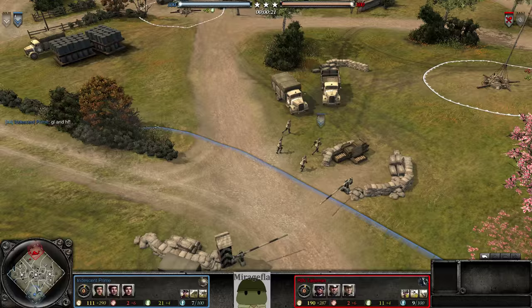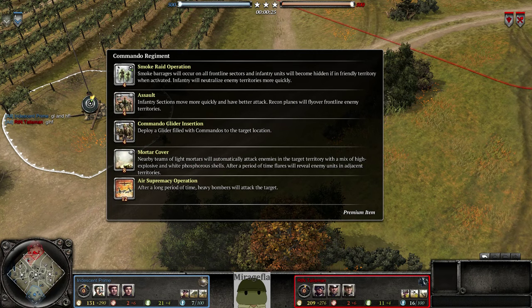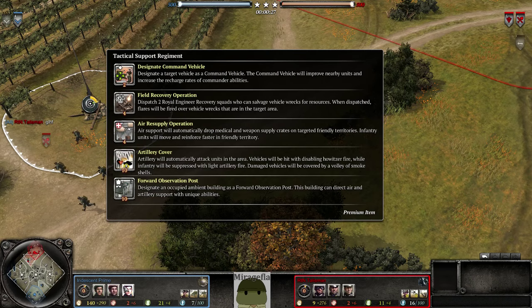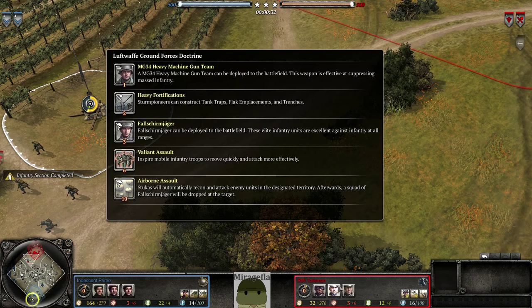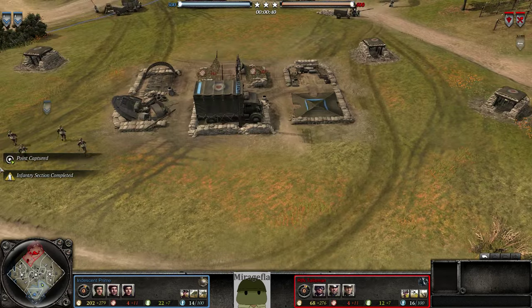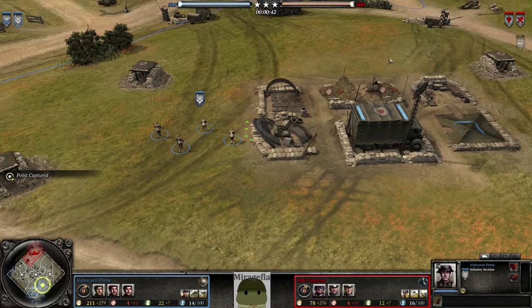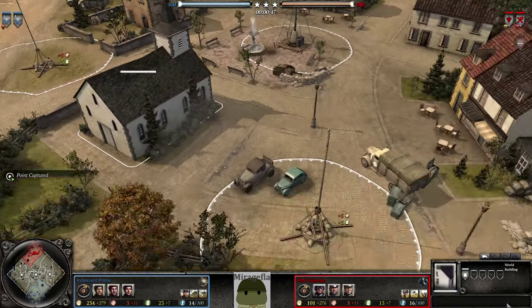Anyways, Prime will be our British Forces player, Talisman will be our Oberkommando West player. As for commanders, Prime has Commando Regiment, Vanguard Operations, and Tactical Support Regiment. Meanwhile, Talisman has Scavenged Doctrine, Luftwaffe Ground Forces Doctrine, and Breakthrough Doctrine. For builds, we got one Volk Squad coming out for Talisman, and a Kubo Wagon also arriving, followed up by another Tommy Squad — odd for our British Forces player. Maybe see if Vicar is coming out after, because controlling the church in the center is particularly important.